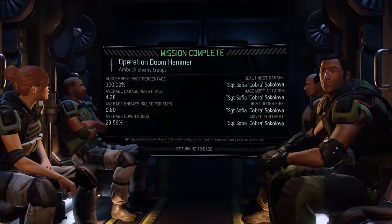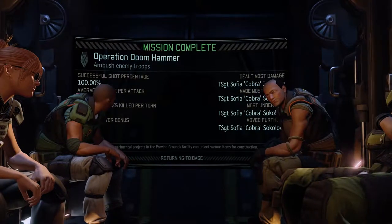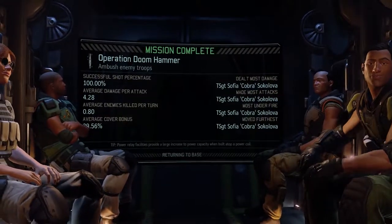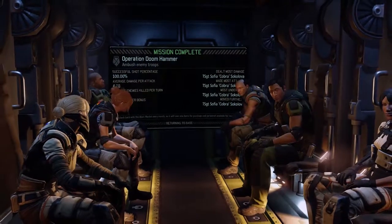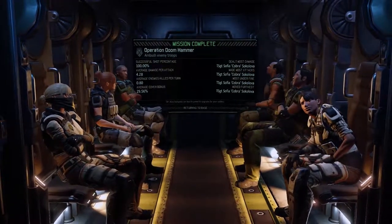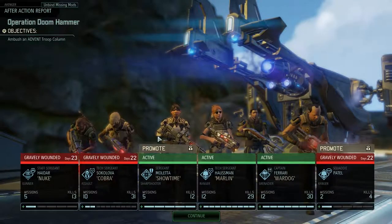I am super pissed at myself for not realizing Hit and Run does not give you a second full action turn. I can still use Sophia, I just have to use her differently. I should have taken Close Combat Specialist — not Close Encounters, what is it? My brain is so frazzled because I'm so annoyed. I assumed Hit and Run was like in the Firaxis XCOM — where if you shoot someone from a flank you get another full action, not just another move. Lesson learned. I don't have time to retrain her though, so we'll take this as it is. I'm just glad we all got back alive, even though they're going to be spending a long time in the med bay.